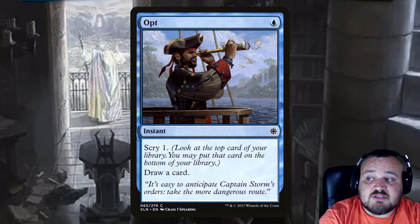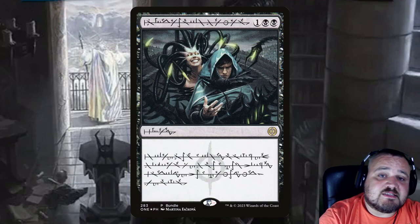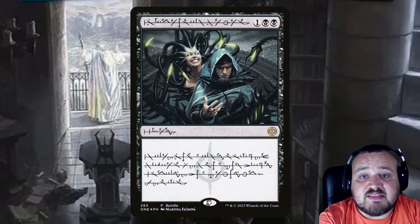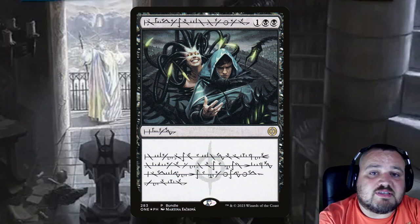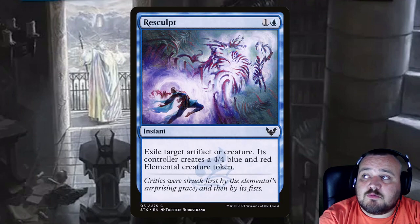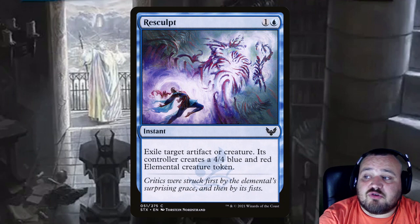Opt is a single blue — scry 1 and draw a card. Phyrexian Arena is 1 and 2 black — this is the Phyrexian text version because the foil from the bundles is now only about a dollar while the others are still five dollars or more. Resculpt is 1 and a blue instant — exile target artifact or creature and its controller creates a 4/4 blue and red elemental creature token.